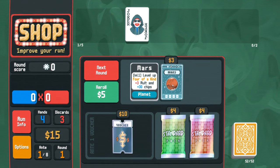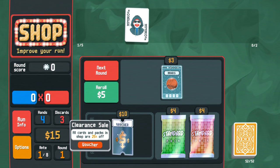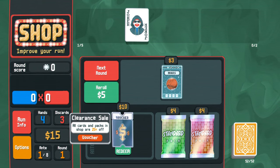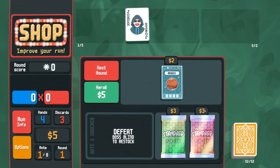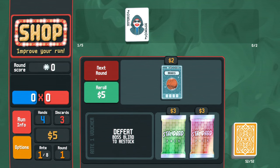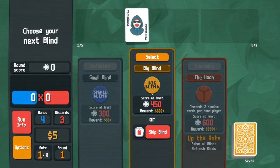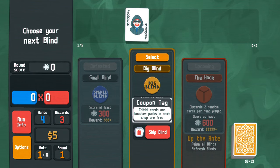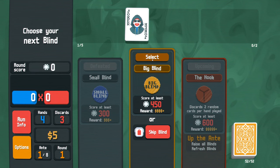This level-up improves four of a kind - I've never enjoyed four of a kind, I think it sucks to focus on unless you get a really nice set of circumstances. All cards and packs - I probably should have bought this first before the joker. I should read the voucher. Vouchers are permanent upgrades to your run - a passive thing that always happens. Now all purchases will be discounted, went from four dollars to three dollars. Standard packs - I'd rather save these five bucks for something better. When selecting a blind you can fight it or skip it, which gives you different benefits.